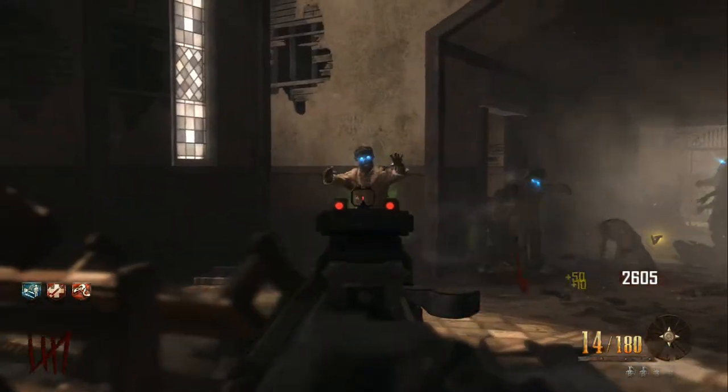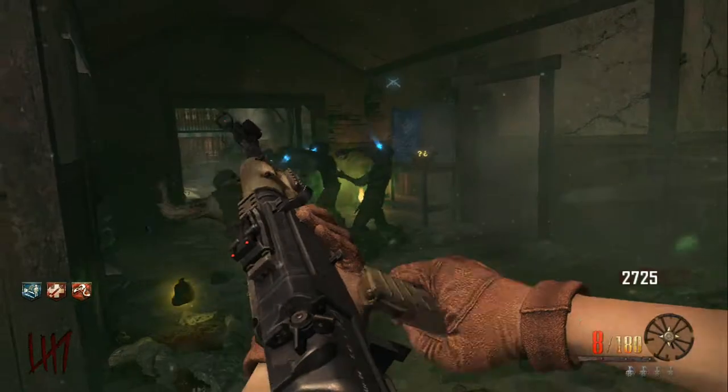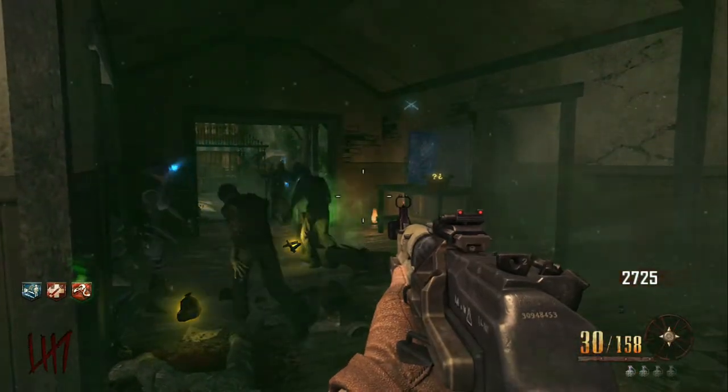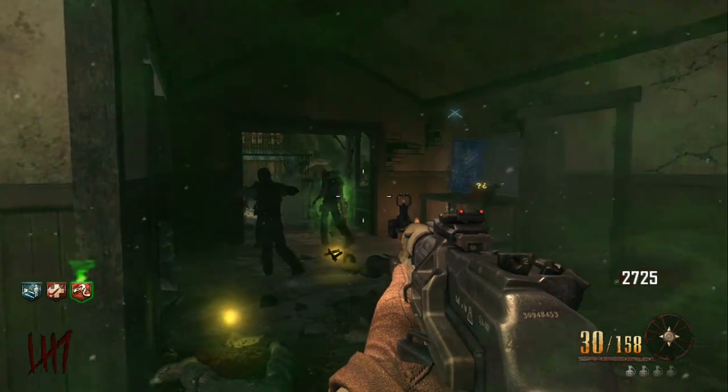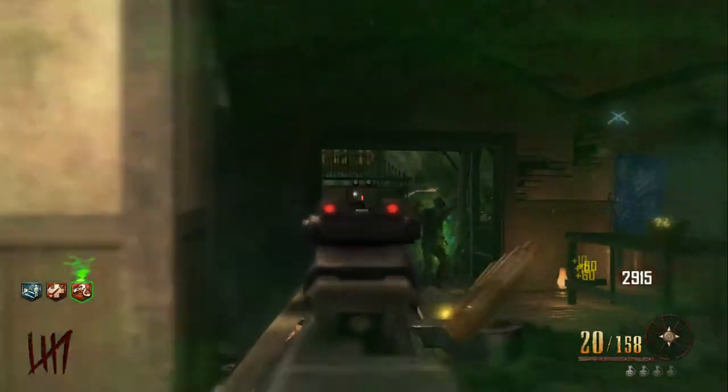If you notice, this zombie has green on it. You can see my perk — it looks like I'm smelly. Well basically, you smell like a zombie, so they just walk away, and you can just sit here and shoot them all down.